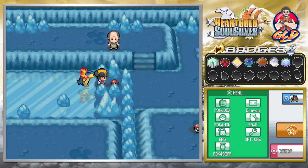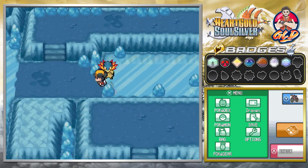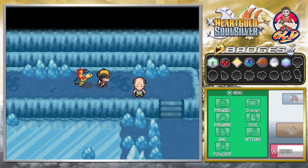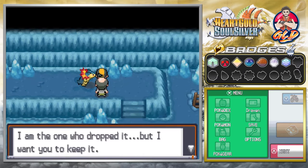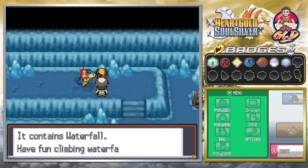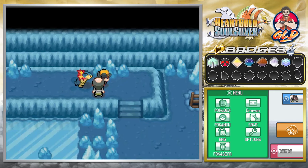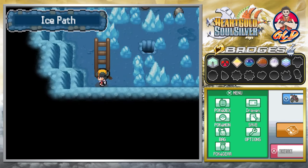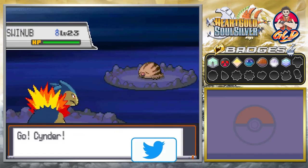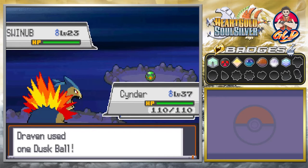As you go through here you're going to find HM07 Waterfall. You can only use Waterfall once you have the eighth badge. After you pass the NPC, he says the item you picked up was an HM that he dropped and he wants you to keep it — it contains Waterfall. We get attacked and find a Swinub — since we're in a cave, we catch it easily with a ball.